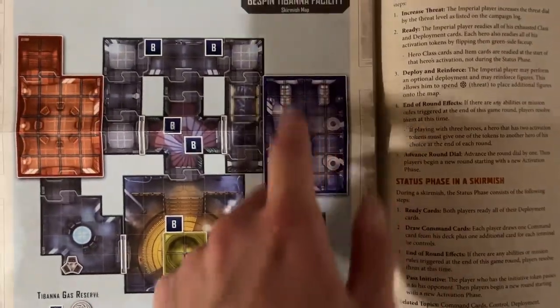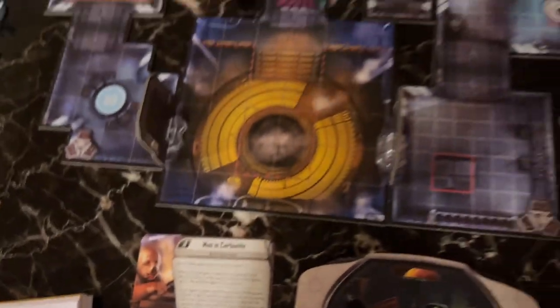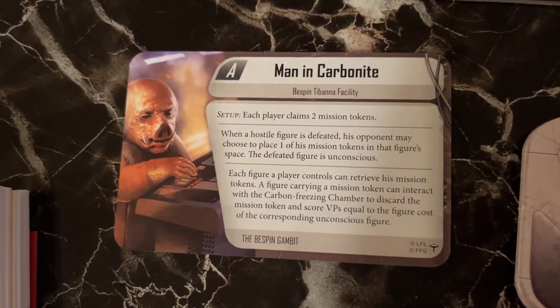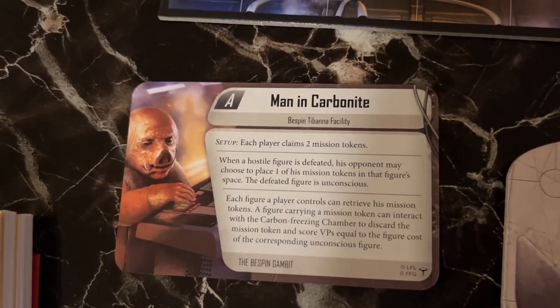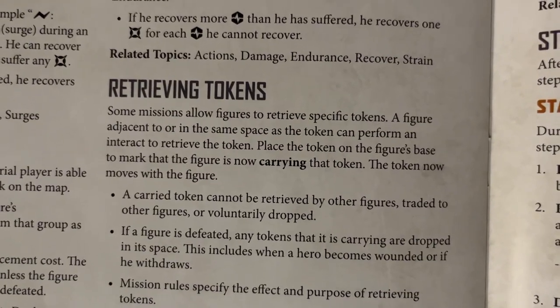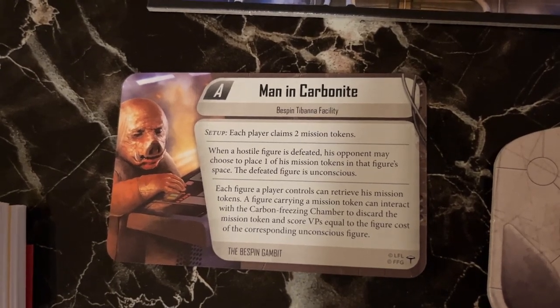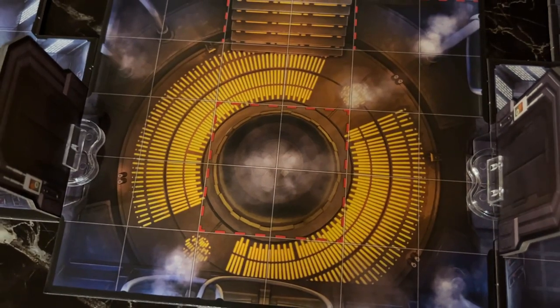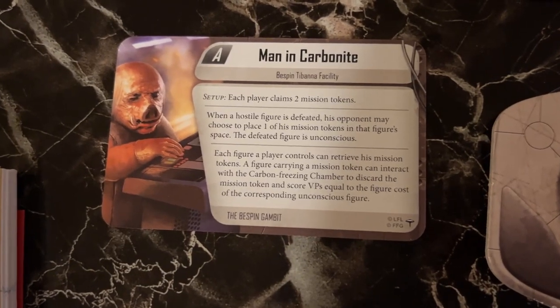Empire is red, Rebels are blue. Rebels on the blue side, Imperials on the red side. The mission is Man in Carbonite in the Bespin Tibanna facility — awesome map with four doors. When a hostile figure is defeated, their opponent may place a mission token on that figure's space; the defeated figure is unconscious. A figure adjacent to or in the same space can perform an interact to retrieve the token. A figure carrying a mission token can interact with the carbon freezing chamber — those four squares inside the impassable terrain — to discard the token and score victory points equal to the figure's cost.